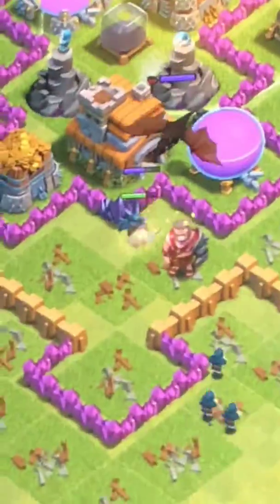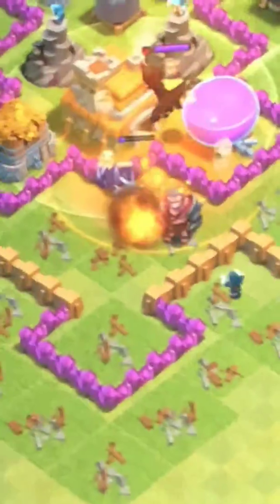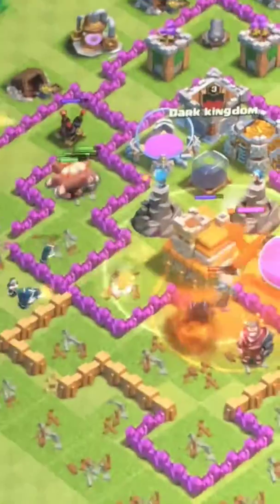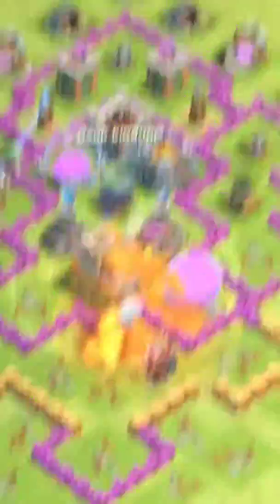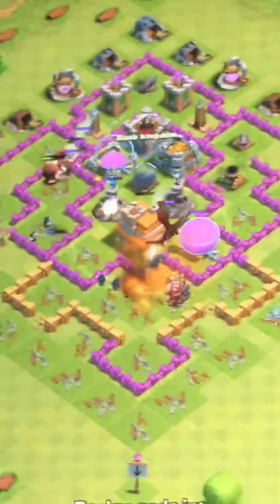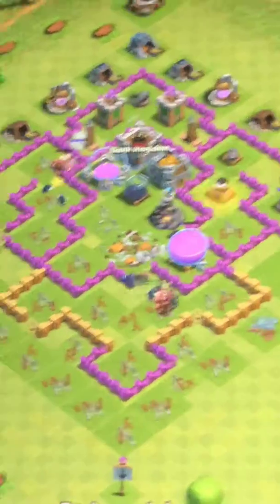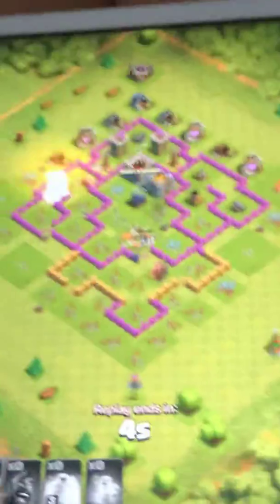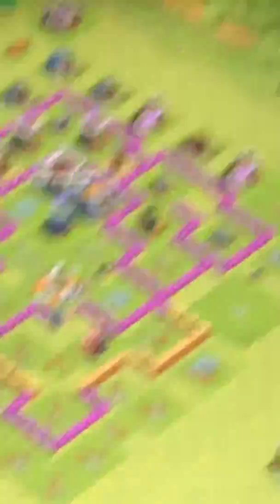This is the Pekka that annoyed me the most. Like, you hate Pekkas. Town Hall 7s are raided by these, or just normal Town Hall 8s in general. And some people use a Pekka-only battle. Only at Town Hall 7. Like, subscribe and stuff. Hit the bell for notifications.